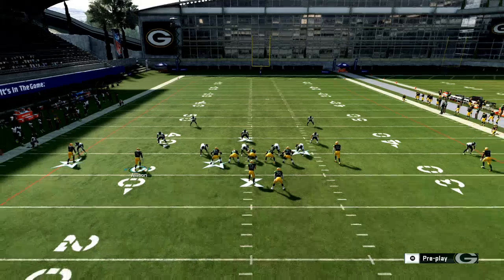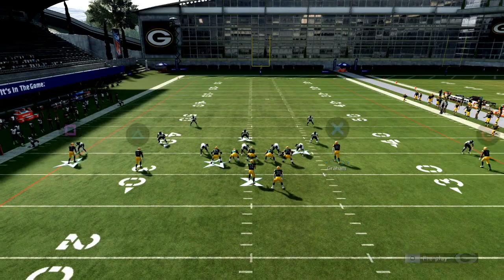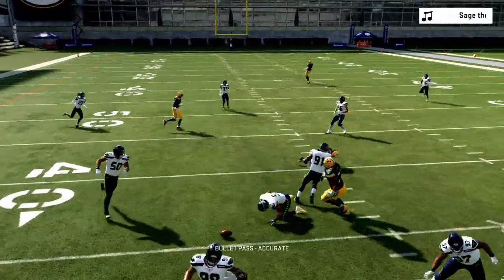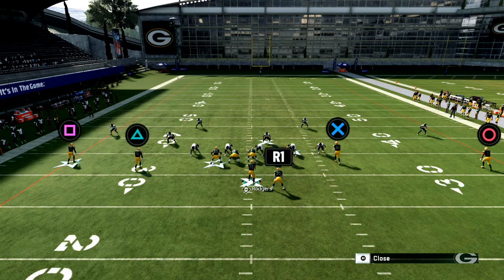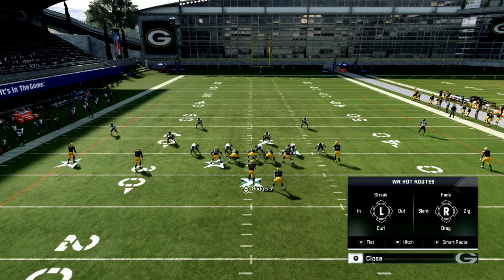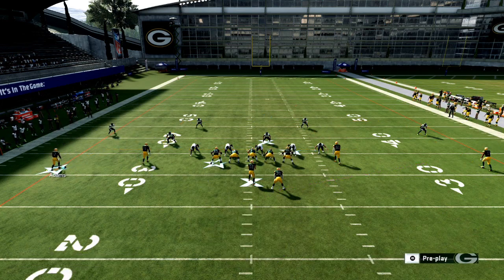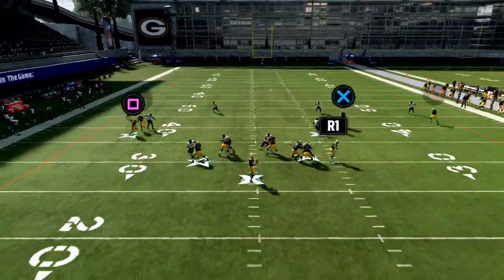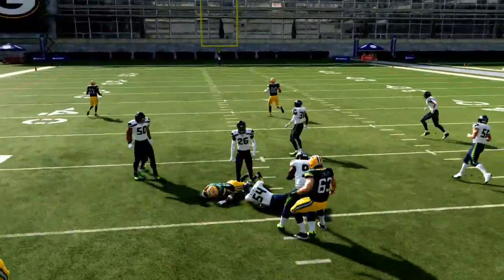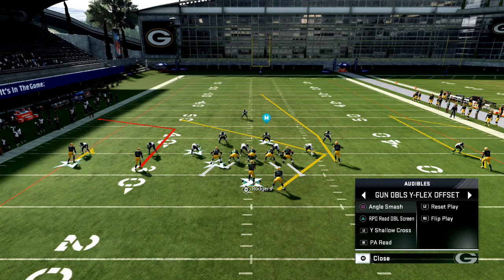At the snap of the ball, you're going to read the left side high to low. I like to look at Jimmy Graham first - do I have a window to throw that? If not, I come back to the levels and I can typically fit that route to Devante Adams. He's going to come underneath pretty much every single zone because that deep dig route is going to get rerouted. If you really want to leverage this, motion Allison to the left so he goes on the line, and you'll see this basic levels concept get so wide open.